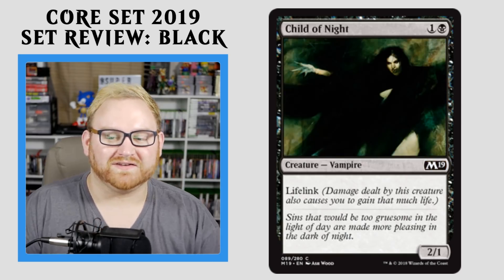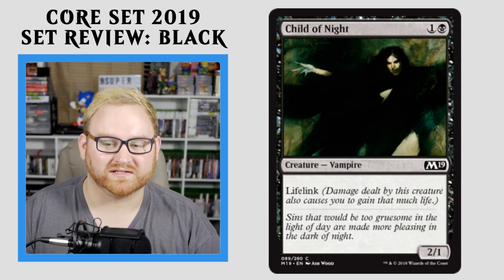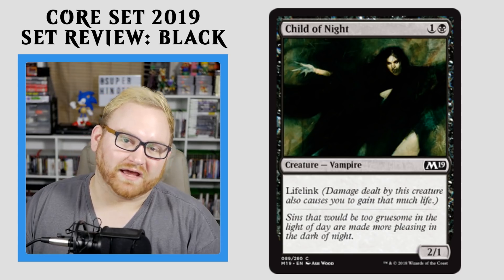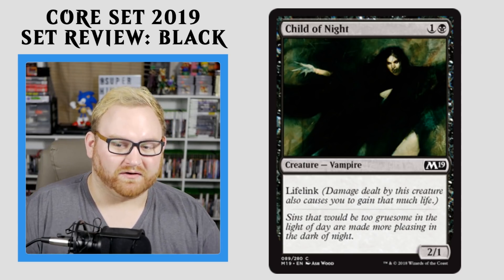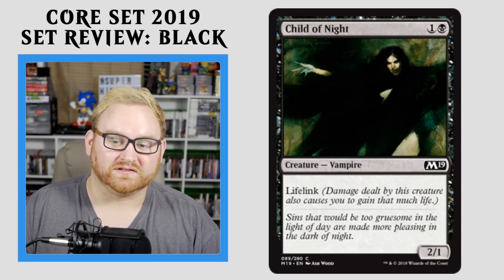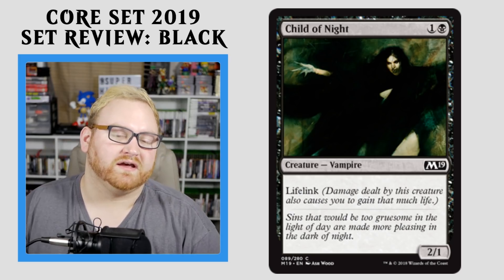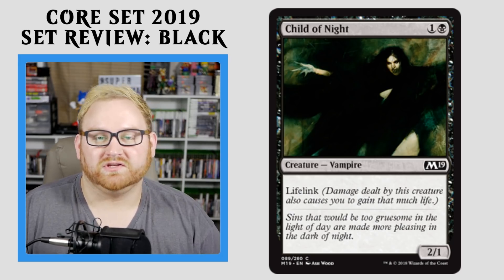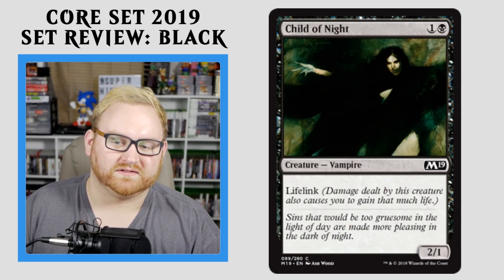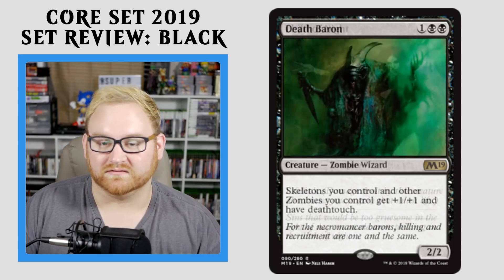Moving on here, we have Child of Night. Haven't seen Child of Night in a while — a 2-mana 2/1 with Lifelink. Super good, super straightforward, and to the point. Love Child of Night. One of my favorite black cards when I was first getting into Magic. This card is super powerful in Draft and Sealed. It is a 2/1, so it's probably going to trade, but it has Lifelink so you do get some life off of that. You won't see this in Standard at all, but in Draft and Sealed you'll see this all day long. I'll be picking it highly in my common slot.